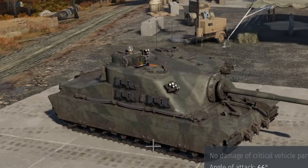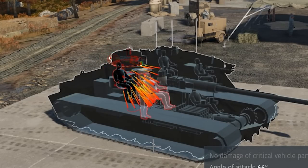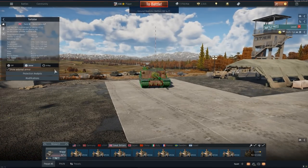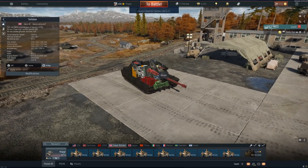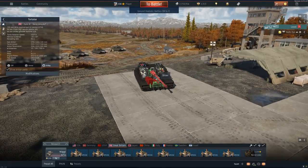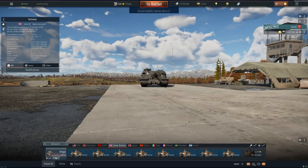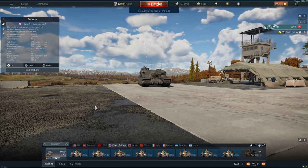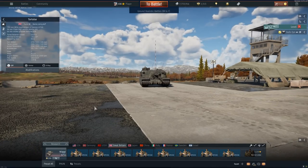Bingo. That's going to take out all three crew members over there — that's going to be the driver, the loader, and the machine gunner. These two guys, this guy's going to have to be replaced over and over again. If we're able to hide our cupola a little bit... You can use bushes, but I like to look at my tanks when I play a video game. You're going to have a good day, and hopefully today we can demonstrate that.